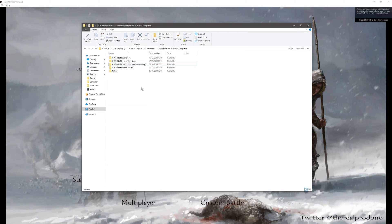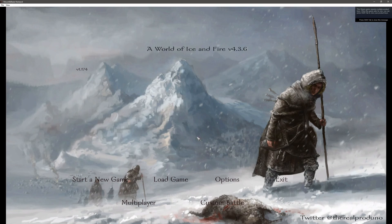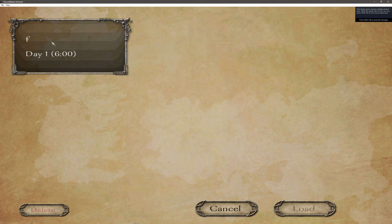If we just copy and paste that, we'll then name it to the same name we gave our modification, which is 4.3.6. We should now be able to see the save file. So now you'll have multiple versions of each modification you want to keep, and multiple versions of save games for those modifications.